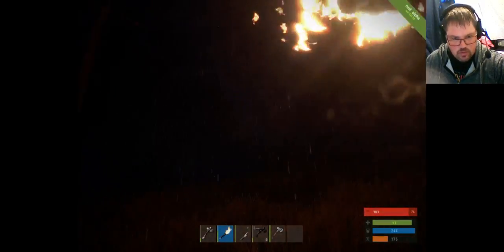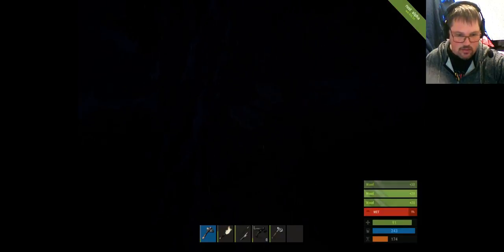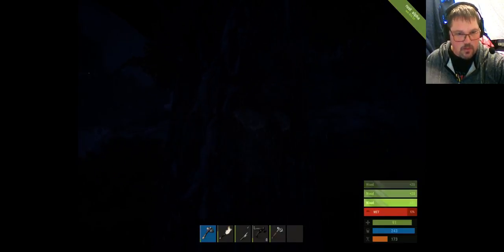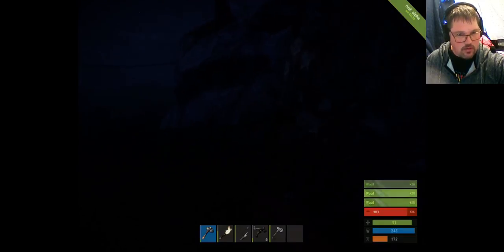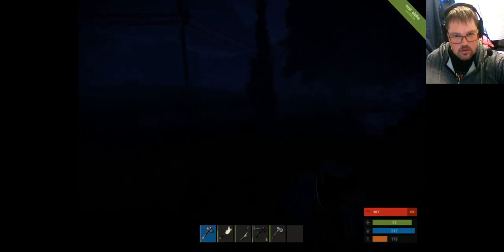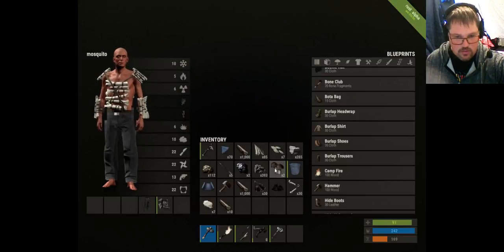I should just cut some more wood to show you base building techniques. As you can see, the durability of my axe is going downhill. The moon has come out and it's starting to brighten up so we can actually see what we're doing. It's raining so we're going to get wet. It's okay in the lowlands and forest to get wet — it's not a problem. But as soon as you go up into the mountains where the snow is, being wet is a big problem.